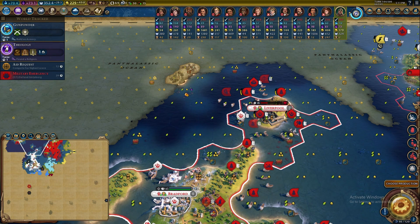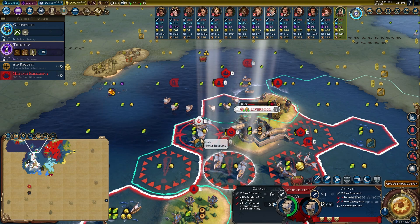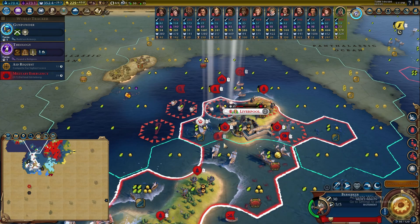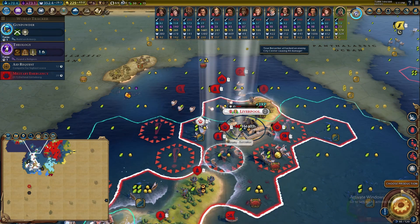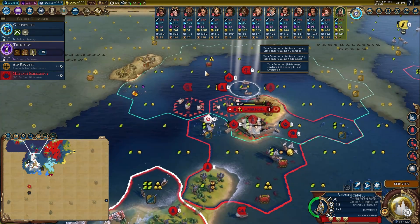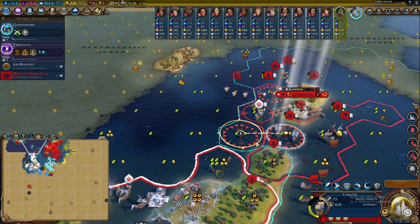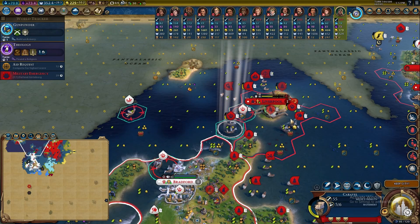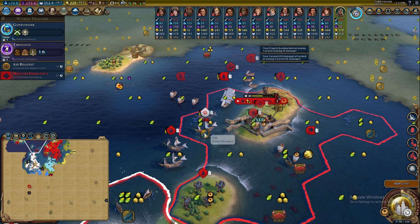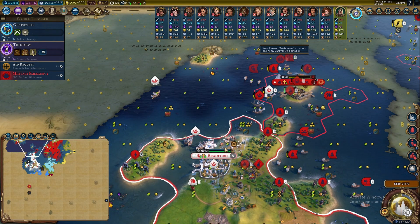My worst fears came to pass — I had a unit sitting on the fish and a caravel came in and mopped them up pretty instantly. I better get control of this city ASAP. Let's see if we can get some guys coming in from the sea. This unit is already on land to tag it. I kind of messed that up — I should have gotten the crossbowman on land doing damage. But because we cleared out the city, the zone of control opened up a little bit so our caravel can sneak through, and we've discovered a bunch of enemies.